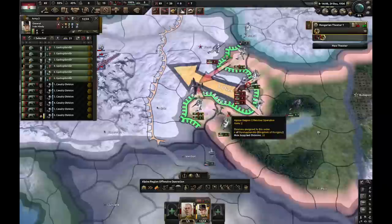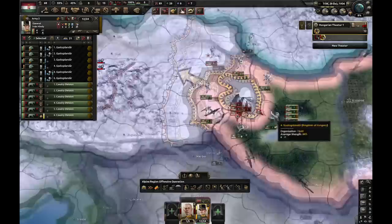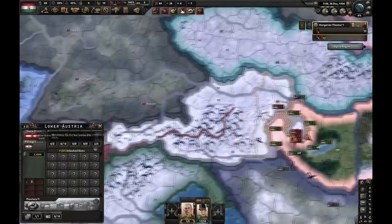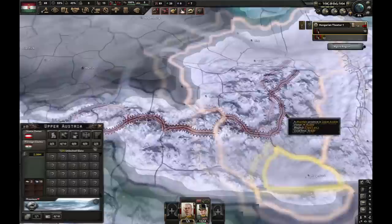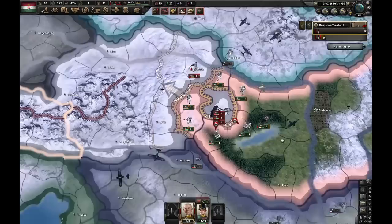Once you've done this, assign every single infantry division to the encirclement front line — you might have to do some micro but it's not that much. As for the six cavalry divisions, they have to take the victory points. Keep in mind, when taking Austria, all you need to do is take Vienna, take either Linz or Salzburg, take either Wels or Klagenfurt, take Innsbruck, and take this one province. If you take all those cities and no extra ones, you'll control every single state of Austria without capitulating Austria, which lowers the world tension you generate and gets you extra factories.